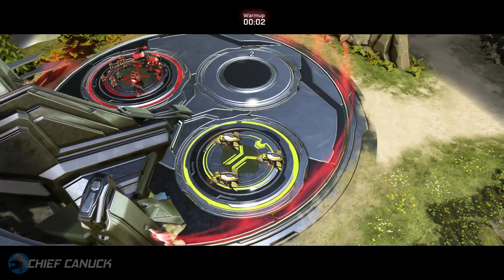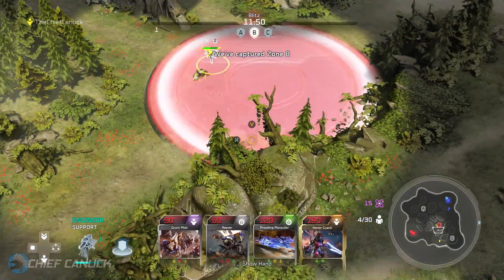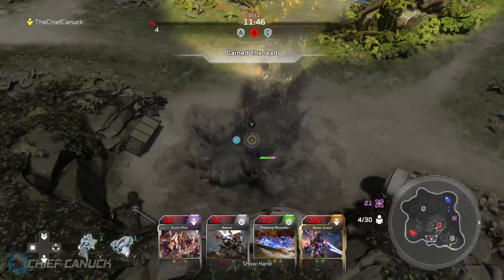He was first spotted about two months ago during an early livestream on Xbox's Beam channel. There you can clearly see Forge as the leader; however, next to his profile you can see the icon for the Microsoft Store, because Sergeant Forge will be the first additional leader to be added to the game.